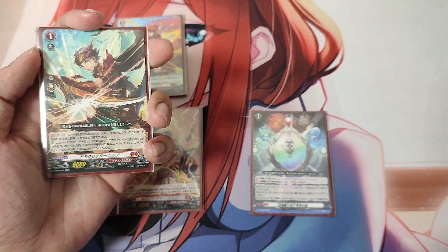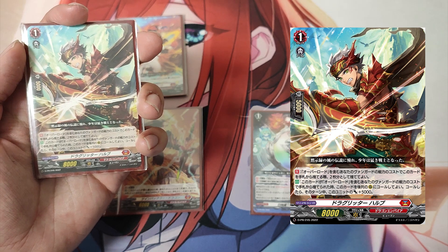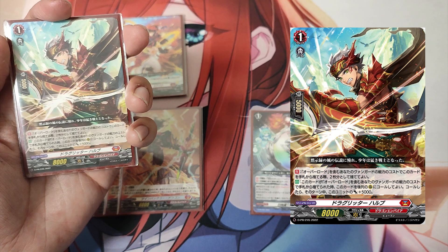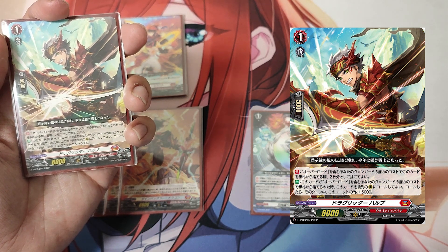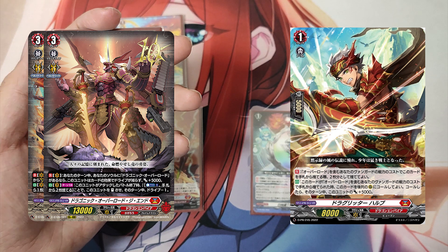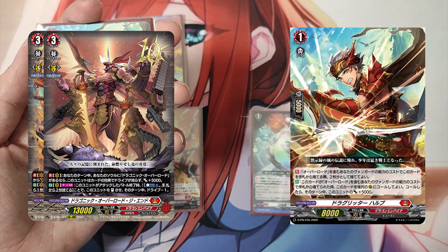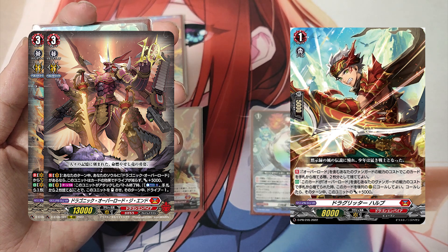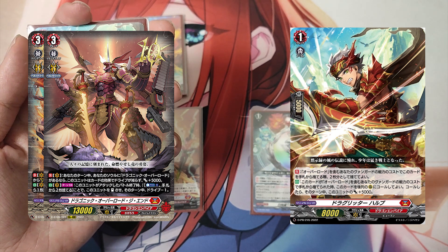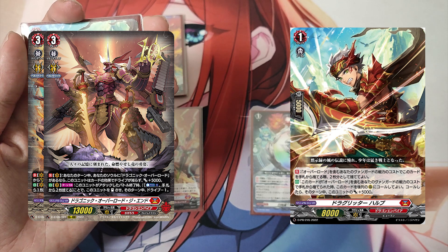The Grade 1, Drag Ritter Hull. First Skill, Continuous: When this card would be discarded from hand for the cost of the ability of your Vanguard with Overlord in its card name, it may be regarded as discarding 2 cards. Second Skill, Auto: When this card is discarded from hand for the cost of an Overlord ability, you may call this card to the back row rear guard circle — this unit gets plus 5000 power until end of turn. Hull reduces the discard cost of Overlord skills by counting as 2 cards, and its second skill lets Hull superior call itself from the drop zone as a 13,000-power booster.